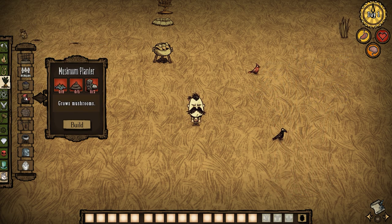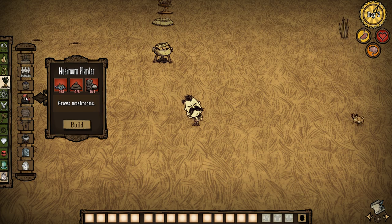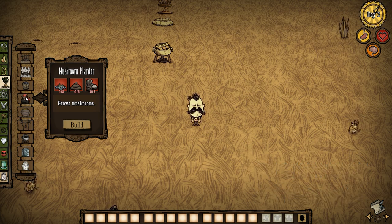Next up we have the mushroom planter which on paper seems amazing but it's not so great. It takes eight rot, five manure, and two living logs to build. You put a mushroom in and in a couple of days it'll pop out more mushrooms, which sounds great, but taking living logs to build something is really expensive. It's a very high tier magic item also used in making the dark sword. After a couple of uses you have to use another living log to refuel it, so overall it's just not worth it.